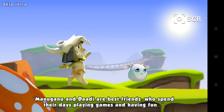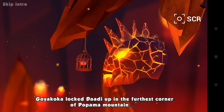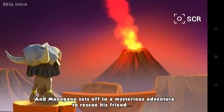Let's see what the story tells us. So there's Manu Ganu and his friend Dari, and there he goes. This leaves a fire monster there. Now that is far away off.